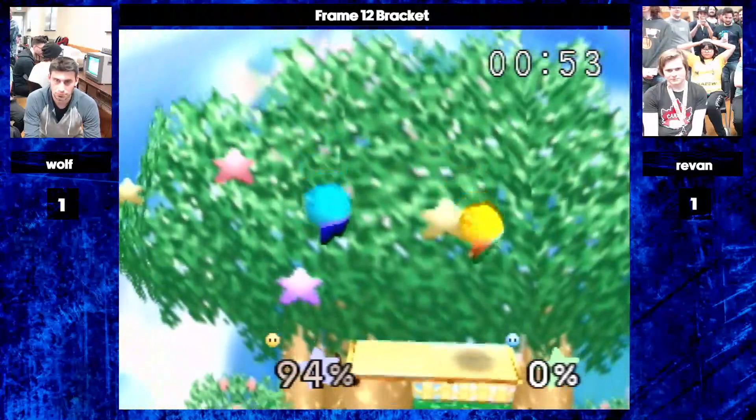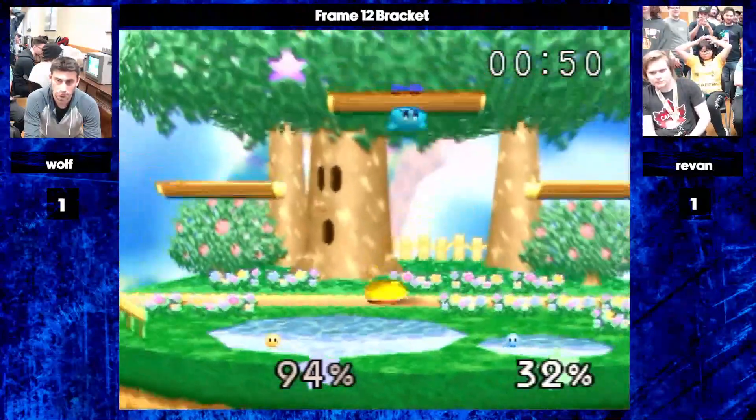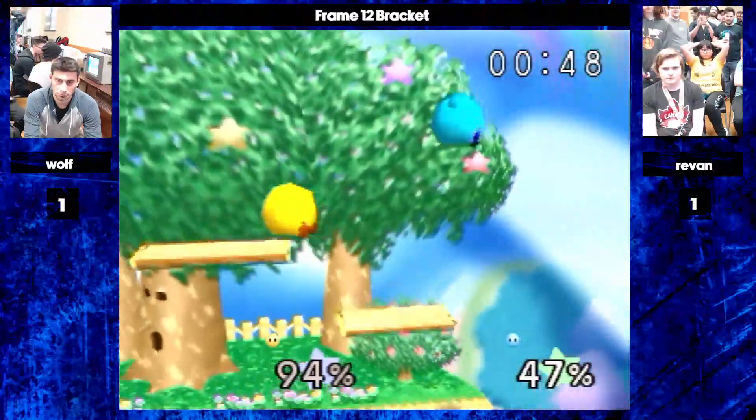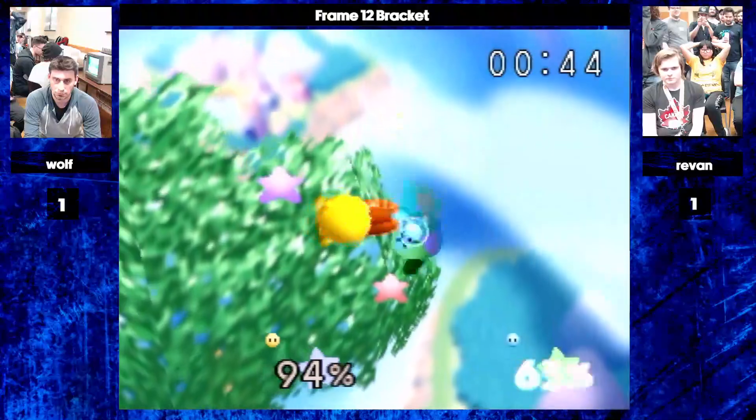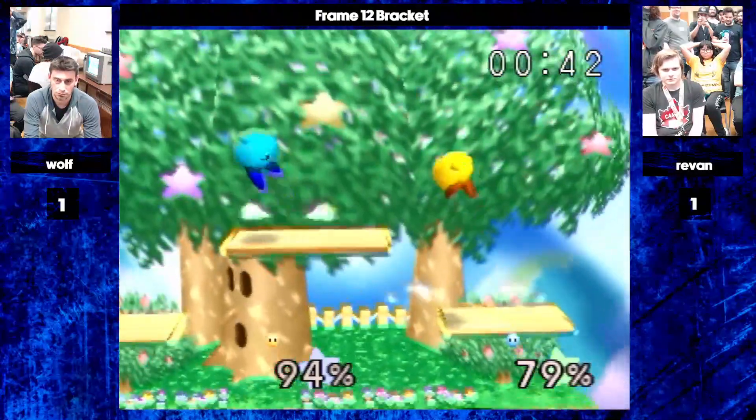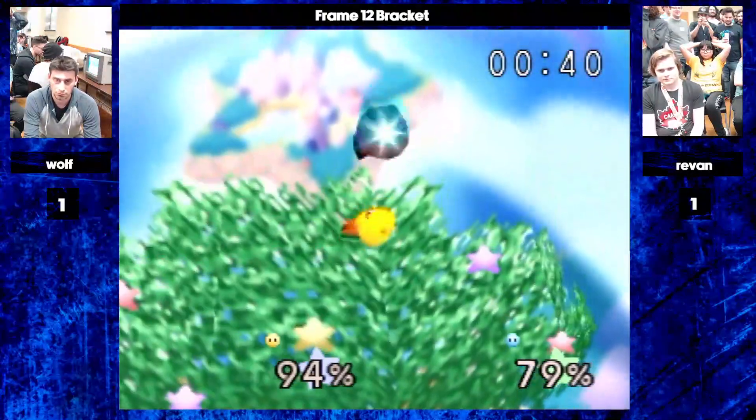Wolf playing very disciplined. Not going to approach — a minute is kind of a long time. Finds an opening. Good DI from Revan. 40% — still not able to. Stays above him. But finds a fair. Good DI. Yeah, nice.